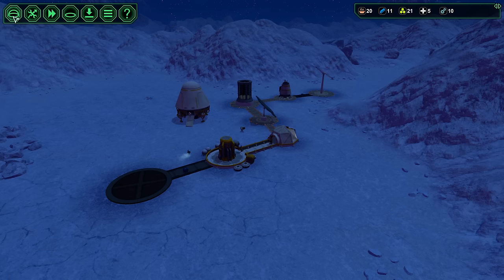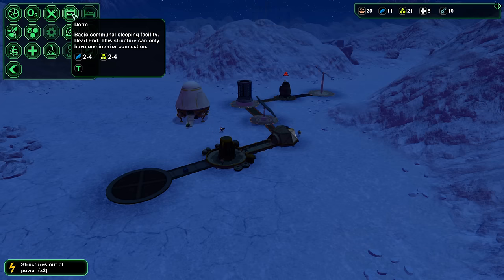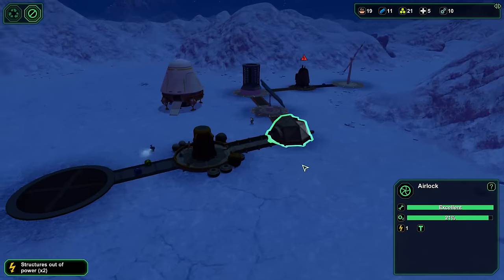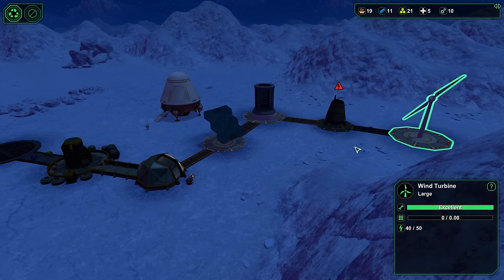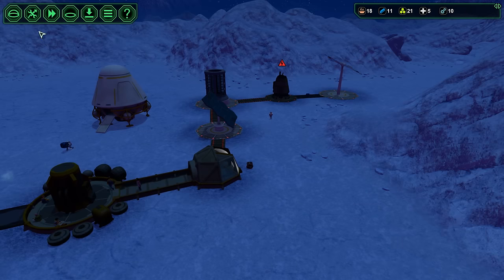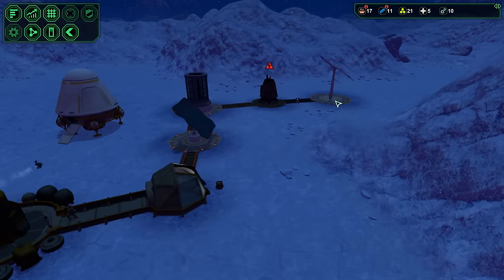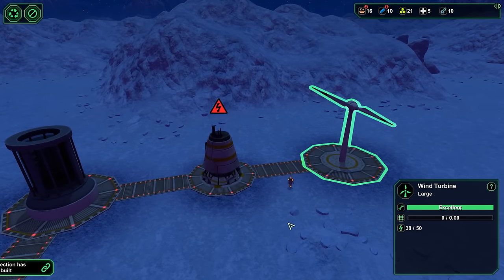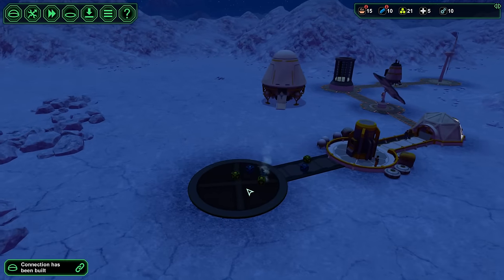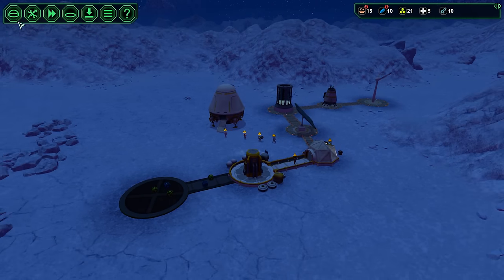Let's get the canteen built. We haven't got anywhere for them to sleep, but that's okay. Can they not get in and out the door now? They can't — because there's no power. Something may have hit the power supply. Some of them need water already — we'll get that sorted with the canteen.